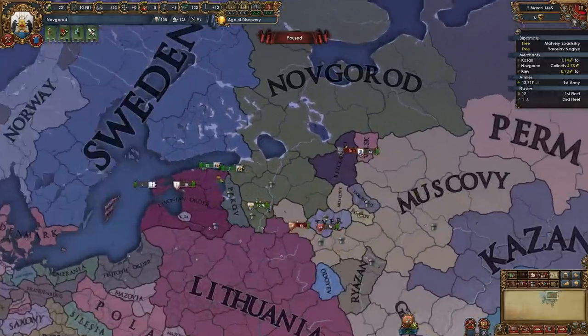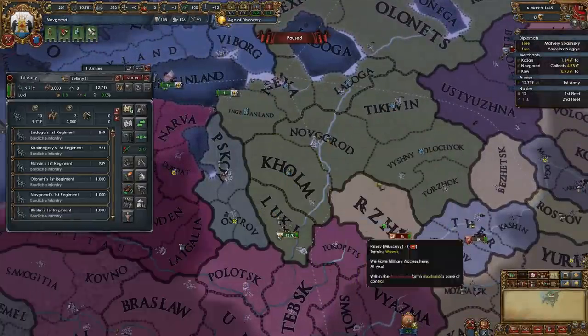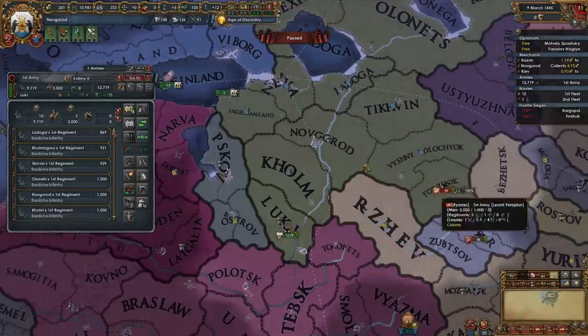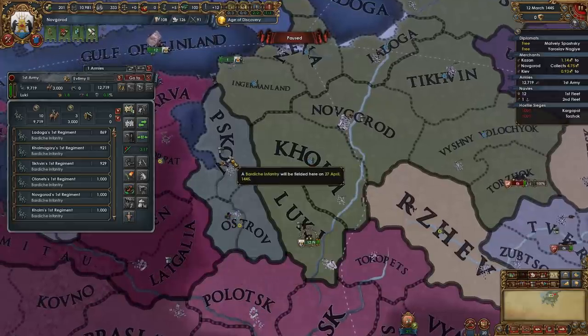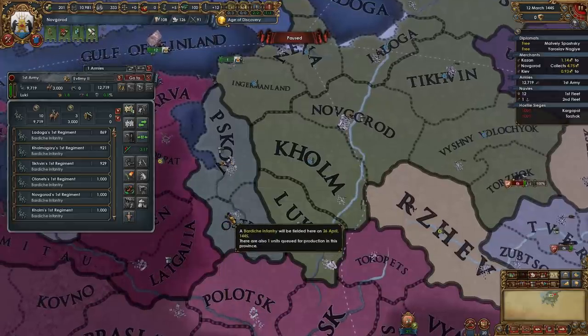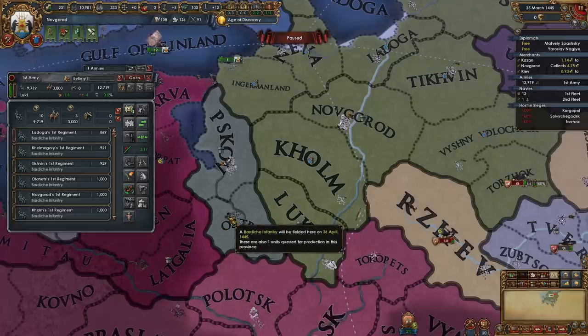Don't worry about all of the horrible things that Muscovy's going to do to the rest of your country — we will become occupied very quickly. We've got guys popping out on the 27th and 26th. We just want to sit and wait until we know we will arrive. Even though it says the troop will pop out on the 26th, it doesn't actually pop out until the 27th — so if you're trying to time it perfectly, make sure you arrive two days after the day shown.